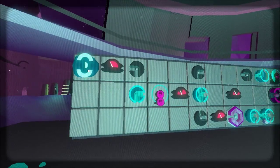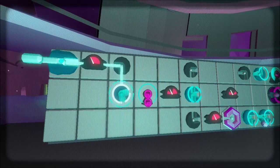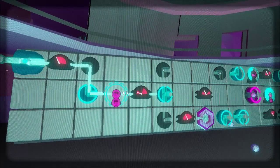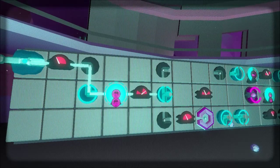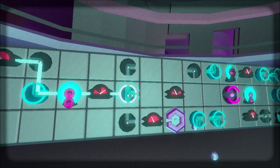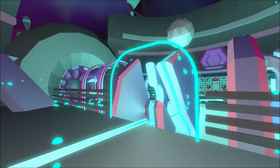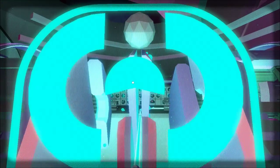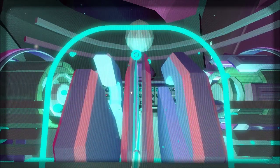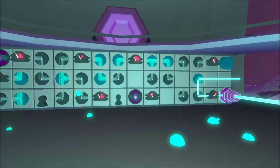What you're going to want to do: go ahead and activate this, then activate that. Our first goal is going to be to activate this. Now what you're going to want to do is open this up — so that's now permanently open and you can get over here.